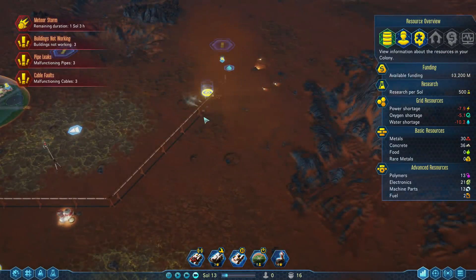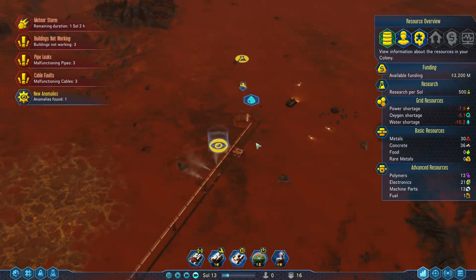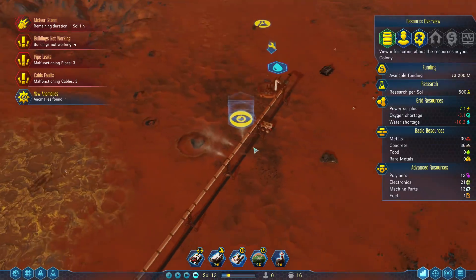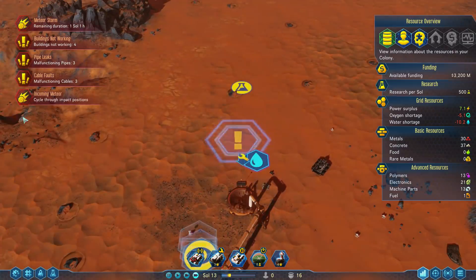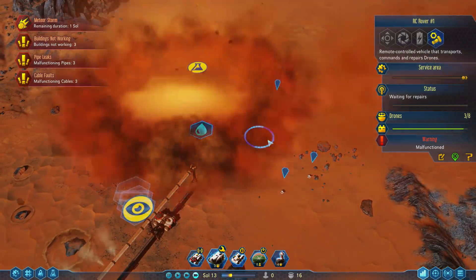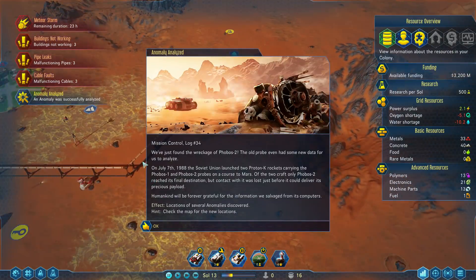Oh my god! Ha ha ha ha! Well, that one dropped an anomaly for us though — how kind. Look how much metal we're going to use just repairing this constantly. My RC rover is broken. We've just found the wreckage of Phobos 2 — the old probe. Some new data for us to analyze.